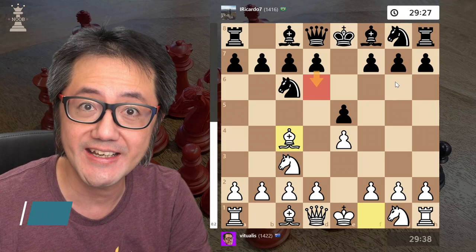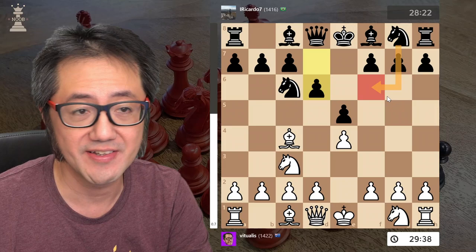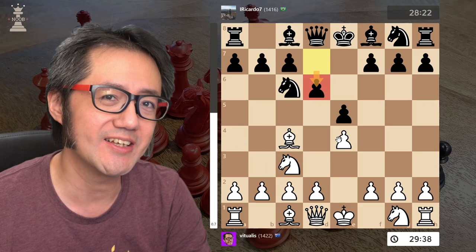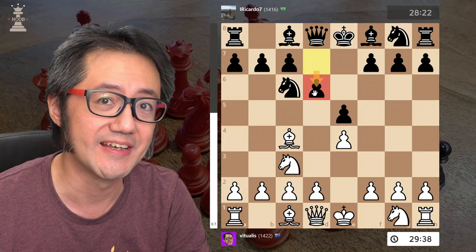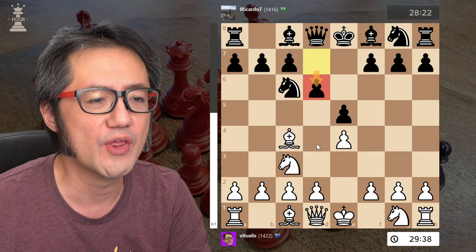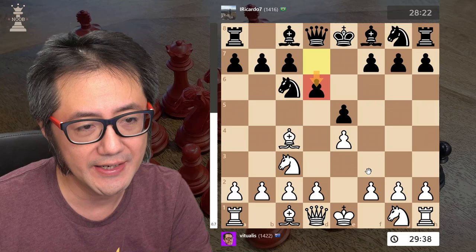Stockfish would say that developing the other knight is best; however, this D6 move is perfectly solid — it's rock solid, really good defence — and there are no real ways for us with the white pieces in the Vienna to immediately exploit this. There's not some killer move that's going to make Black regret it; it's not really a mistake. So how do we respond with white? If you look at Stockfish analysis, it will say the best next move is to develop the other knight.